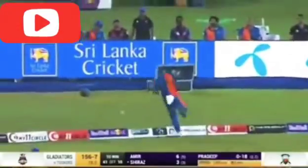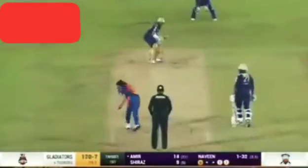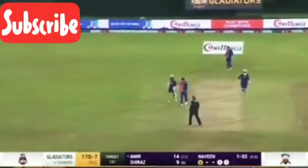Down to third man and picks up a boundary to start the last over. Down the ground — has he got six runs? I think he has — that's a good shot, very nicely played. Bottom edge — bottom edge — down fine leg.